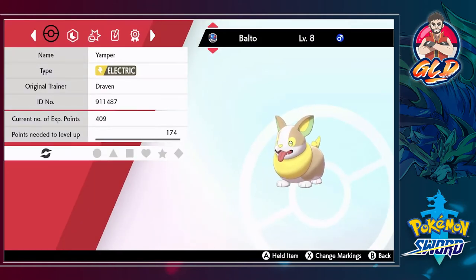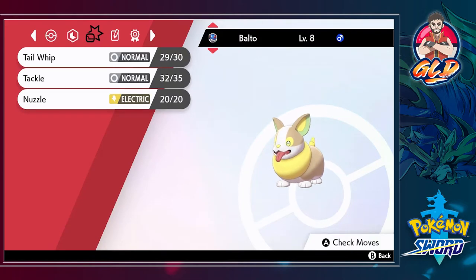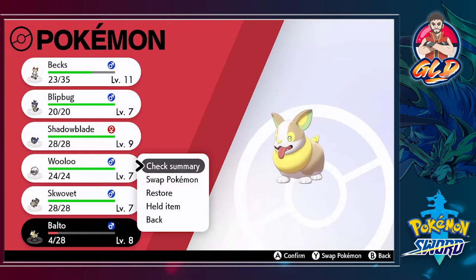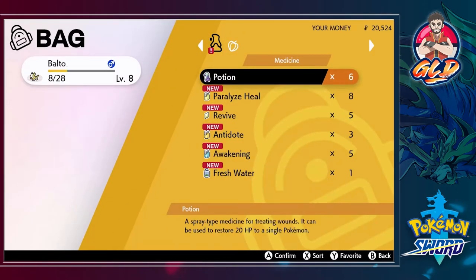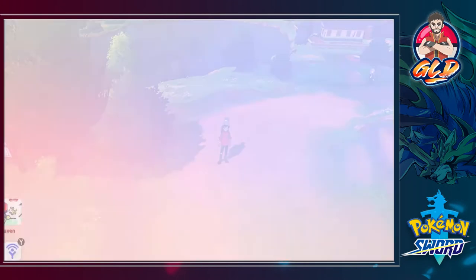Here we have Balto — big booty Balto — with the biggest yams out there. It's an electric type Pokemon with some pretty good stats. It has the ability Ball Fetch: if the Pokemon is not holding an item, it will fetch the Pokeball from the first failed throw of the battle, meaning you'll never run out of Pokeballs. It also has the Nuzzle attack — its only electric move — and it's going to be part of our team for now.